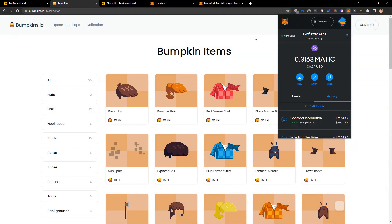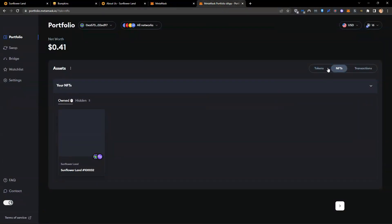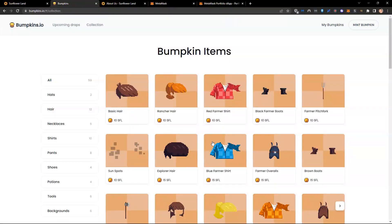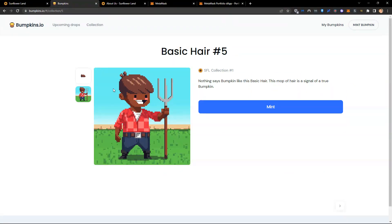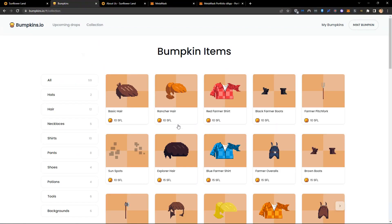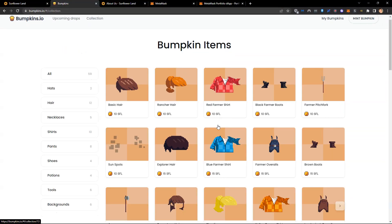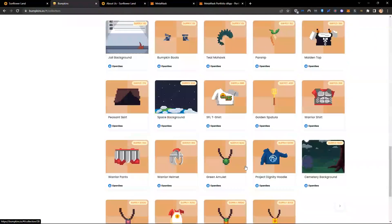I'll go back to the wallet I was using. I'll have my Matic, and after the transfer I'll also have my SFL. Now back on the bumpkin website, let's give myself some hair. I can click on a hairstyle to see what it would look like inside the game. Maybe I want explorer hair, some blonde hair, a buzz cut — lots of different options as you scroll down.